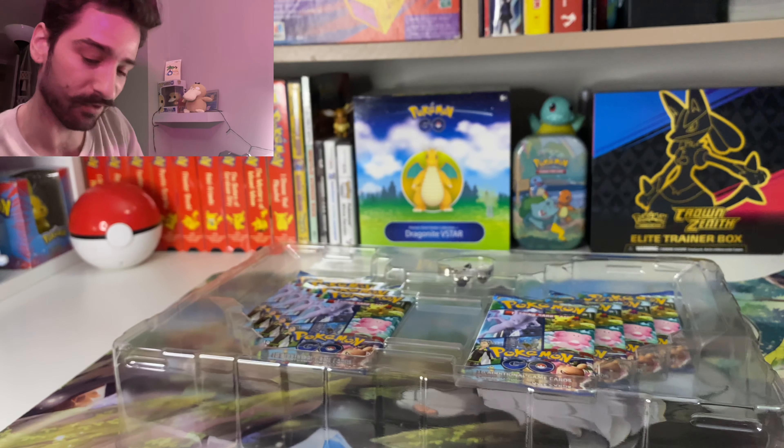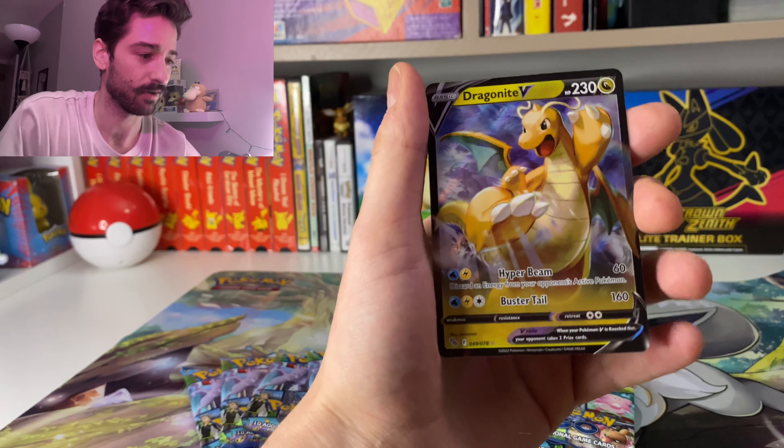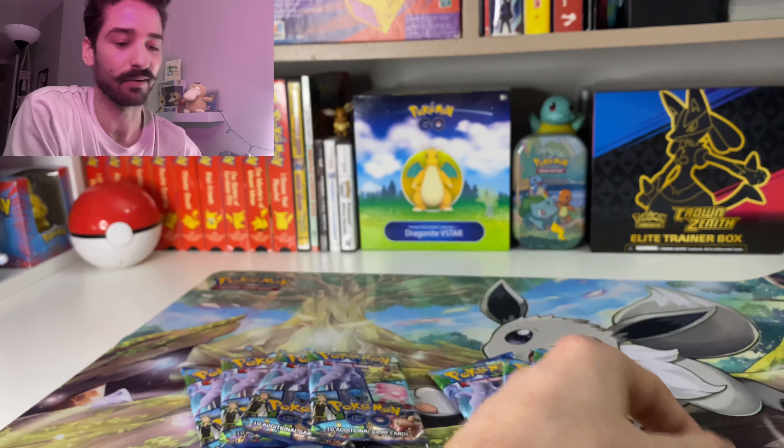All right, we got our mat set up. Our new shiny Eevee mat — can't beat that. All right, so we have our promo card here. There we go. Love the Radiance. I'm just going to set this to the side for now. Super excited for this pin — add it to the collection.